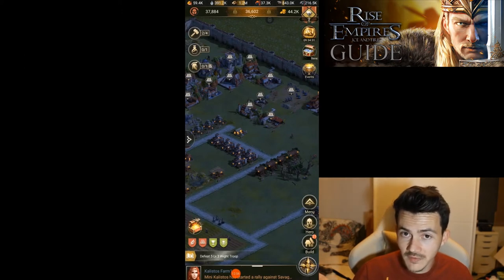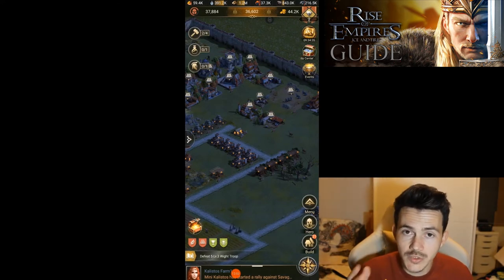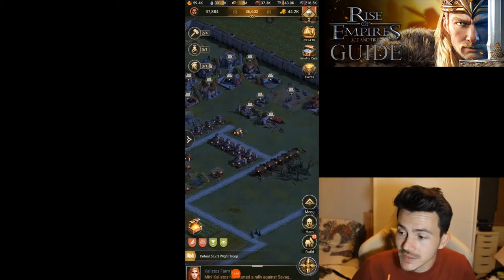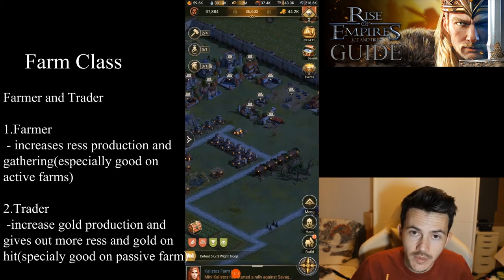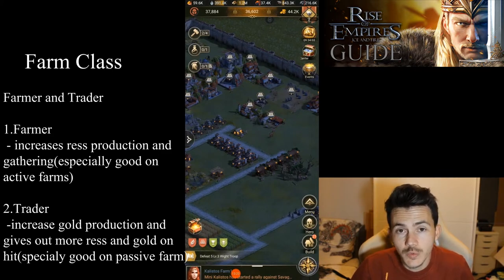Building more farms and having them passive, or having active farms — the choice is yours. Both are good, but I personally prefer less stress, so passive it is. As for the class of a farm, you have the choice between farmer and trader — everything else is not worth it. Farmer increases your resources and gathering, plus gives you a class building that provides extra resources every day.